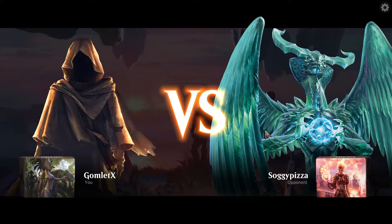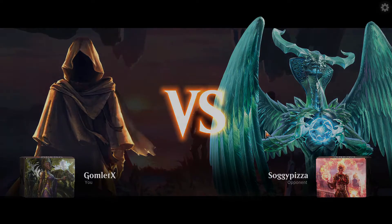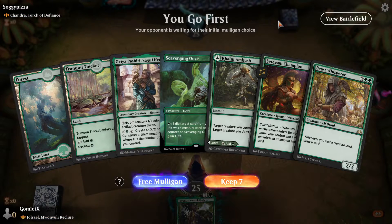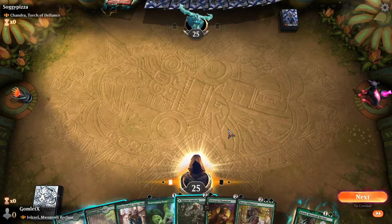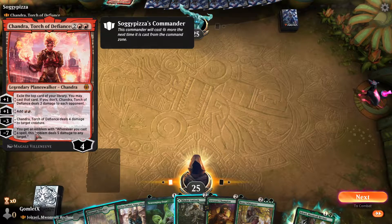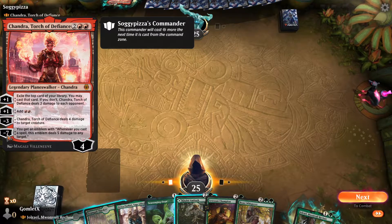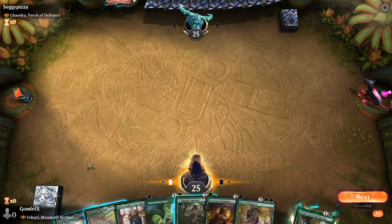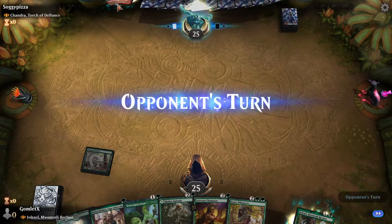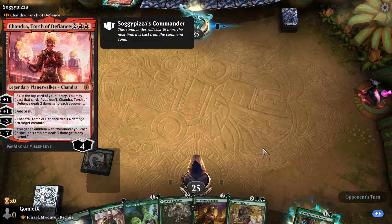Heading into the next round — we're against Chandra, Torch of Defiance. This is going to be a scary round, our first round against a Planeswalker commander. This was a fantastic Planeswalker in Standard — very similar to Jace the Mind Sculptor in having four different abilities. It's basically the Red Jace. A scary card. The plus one essentially gives them an impulsive draw or deals two damage to us; the second plus one adds two red mana; minus three deals four to a creature; and the minus seven ultimate lets them do five damage to anything whenever they cast a spell.